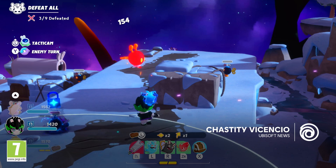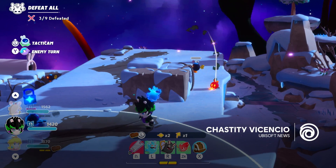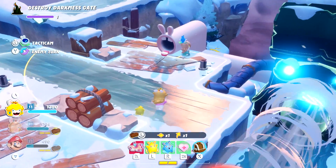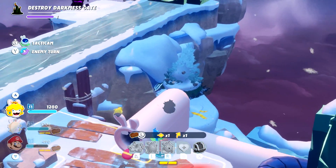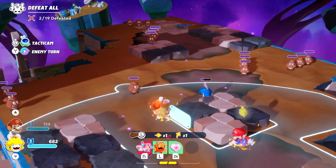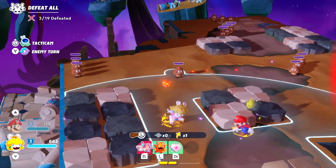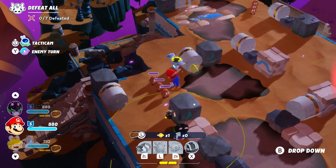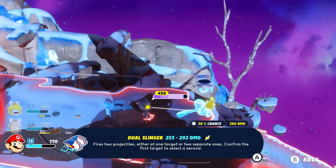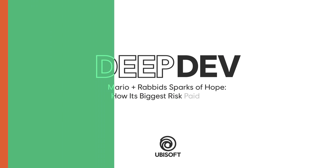Mario + Rabbids Sparks of Hope dares to surprise fans of tactical games and particularly fans of its predecessor, Mario + Rabbids Kingdom Battle, by removing the grid and cursor so celebrated in the first game and revamping its combat with the introduction of real-time movement. Heroes can now move freely around the battlefield. There were a lot of ups and downs along the way, but in the end it paid off, giving players a truly different tactical experience and opening up new possibilities. This is the story of those ups and downs.